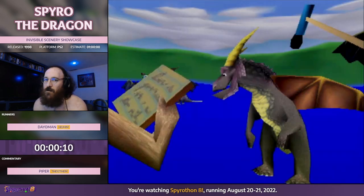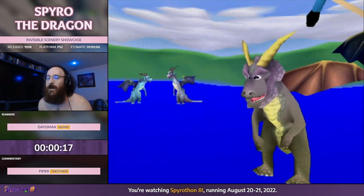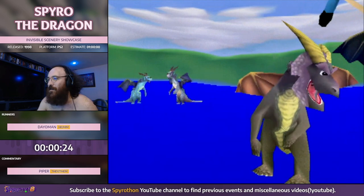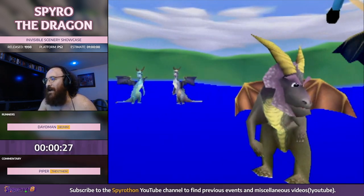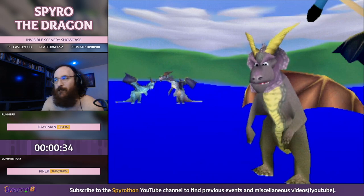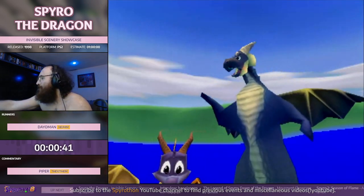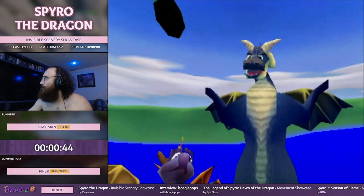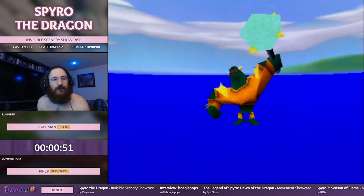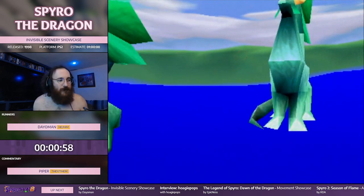This is the Spyro invisible terrain showcase, and Piper was the one to originally come up with these Game Shark codes. As you can see we're missing all of the ground, and all you can see behind the dragons and actors is the skybox, so you'll be able to see some funny things through the ground. Piper, do you want to talk about how this challenge came to be? Some things get developed deliberately, some things just get stumbled upon. I've been working on hacking this game for a couple of years now.